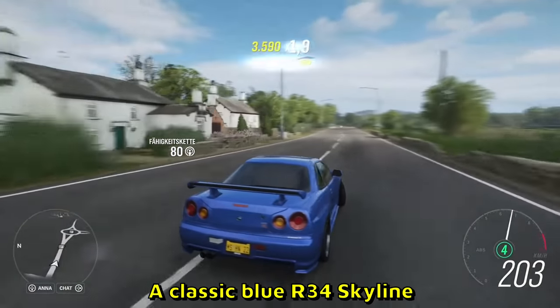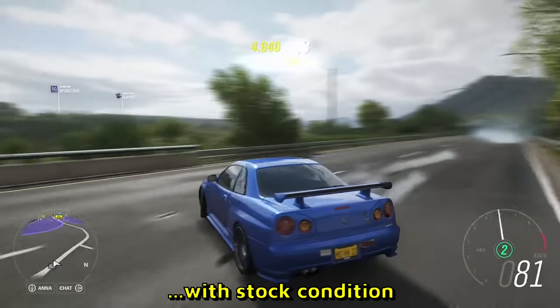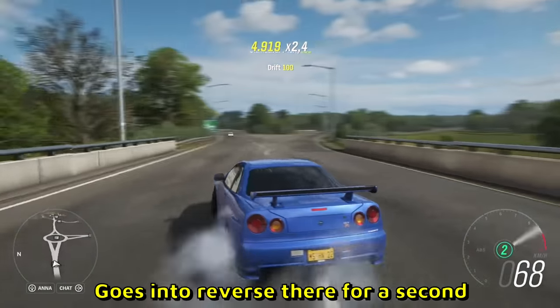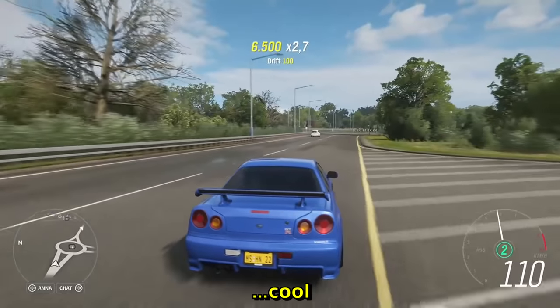That car looks dope — a classic blue R34 Skyline in pristine condition. Goes into reverse there for a second, then a very slow 360. But yeah, I like the R34 a lot.